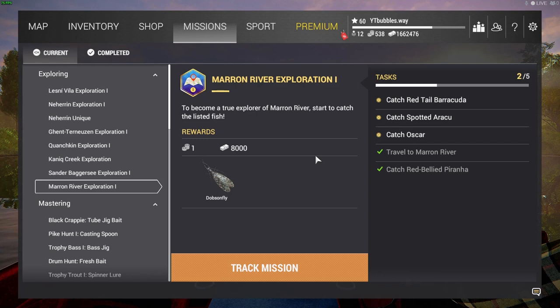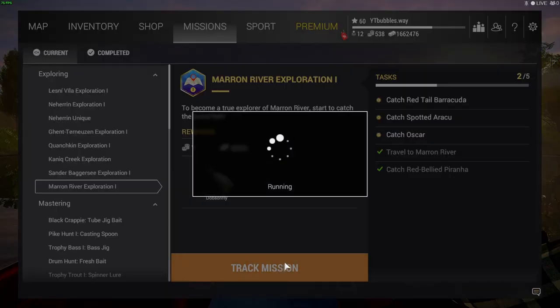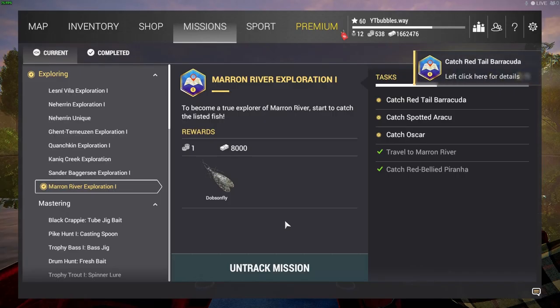We've got some more Fishing Planet for you guys here again today and we are doing Maroon River Exploration One. We've done lots of different missions across Fishing Planet on all different lakes — you can check all across the channel. This is the mission we are doing now. We have to travel to Maroon River and catch the red blind piranha, which I've already caught but will catch again to show you how. I'll click Track Mission so it shows up on screen.